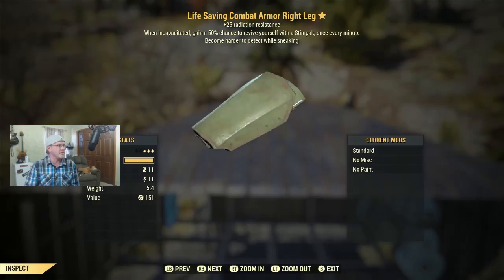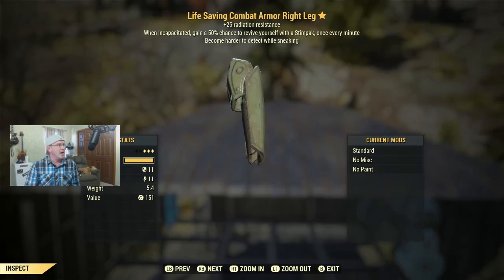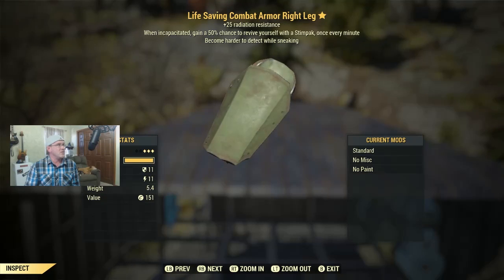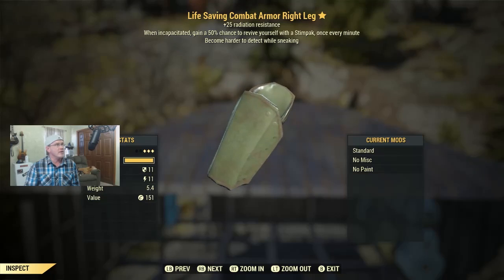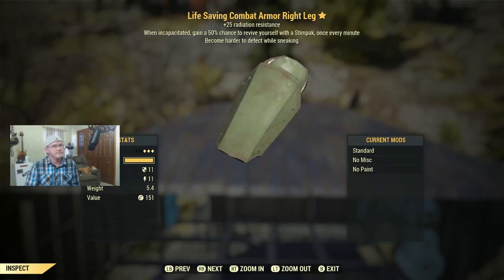Here's a Life Saving Combat Armor Right Leg at level 20 — a three-star. You get 25% extra radiation resistance, a 50% chance to revive yourself with a stimpak when incapacitated, and it makes you harder to detect while sneaking. That's a pretty cool combination for a level 20 piece. Let me know in the comments.